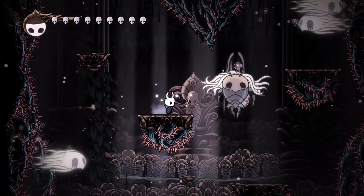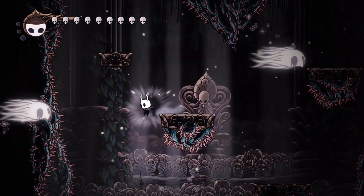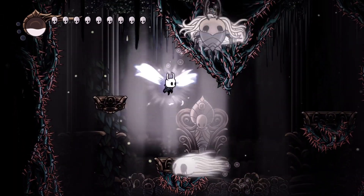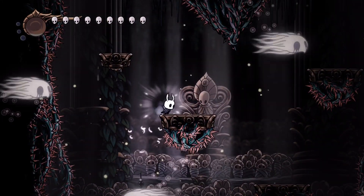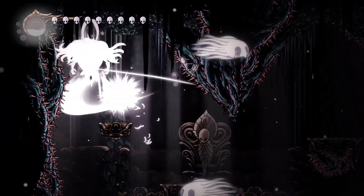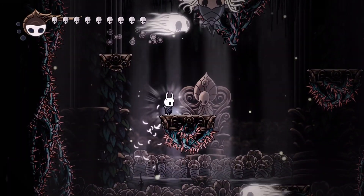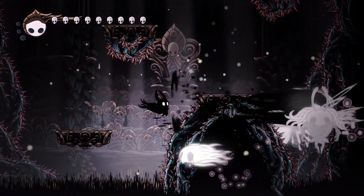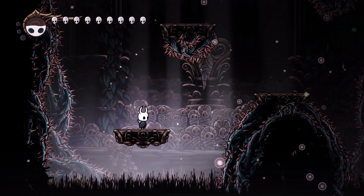Whenever No Eyes is on the left, I will attack her with a Great Slash, and whenever she's on the right, I'm going to use Shade Soul on her. That is where Shaman Stone comes in — not only do you do more damage with it, but your Shade Soul is also bigger. The reason I chose the left is because I find it easier to attack her there than on the right side, but if you feel comfortable there, just go for it. You can also use a Howling Wraiths on her when she's above you, however it's not very consistent because whenever you hit her, she has a 33% chance to teleport away — so it's very rare you do full damage with a shriek.